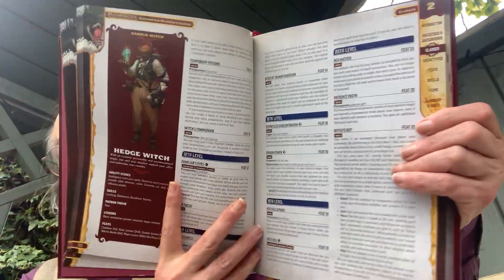There's a nice illustration with a seven-tailed fox. And then the Witch — including the Hedge Witch.